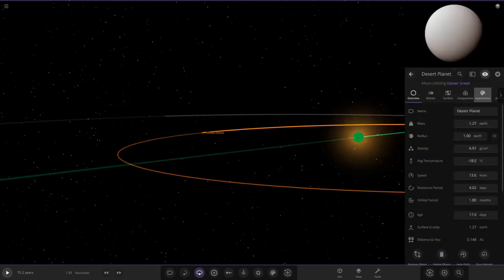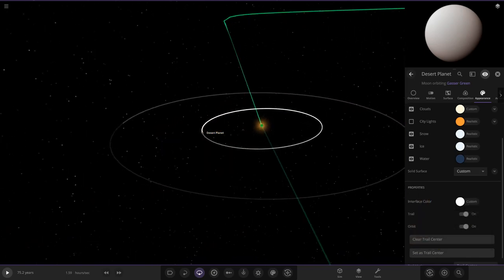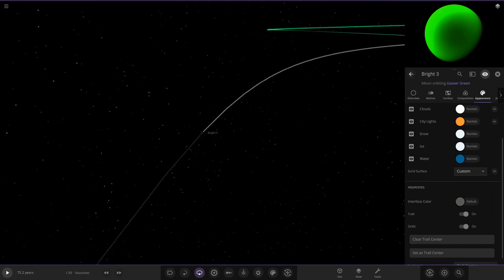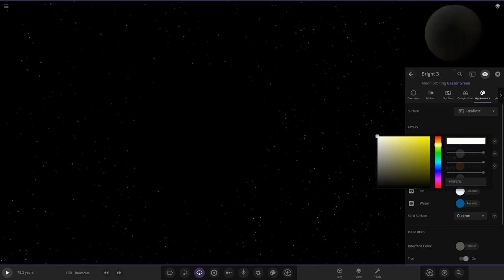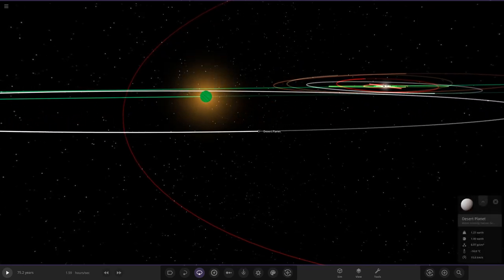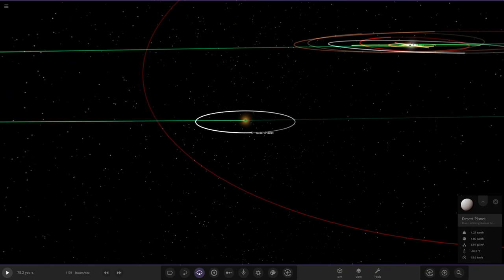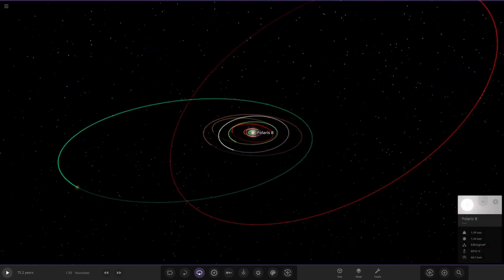It's a very cold desert — doesn't get any light so there's not much we can do. Bright Three's clouds won't help in this circumstance — scrapping that one. So just one lone lonely planet orbiting the brown dwarf. That's desert planet — cold desert — and that is our Christmas system: the 2021 Christmas system.